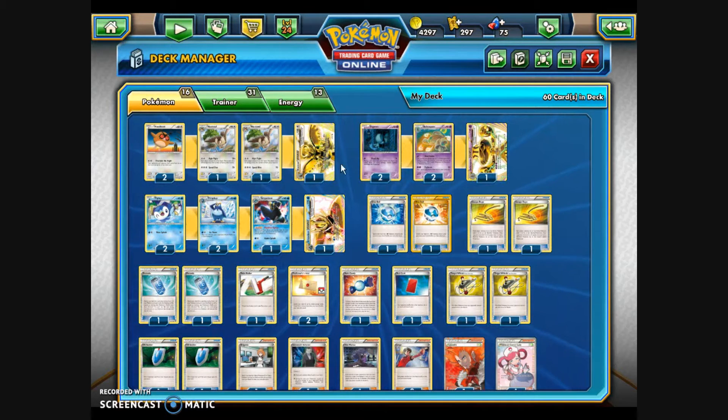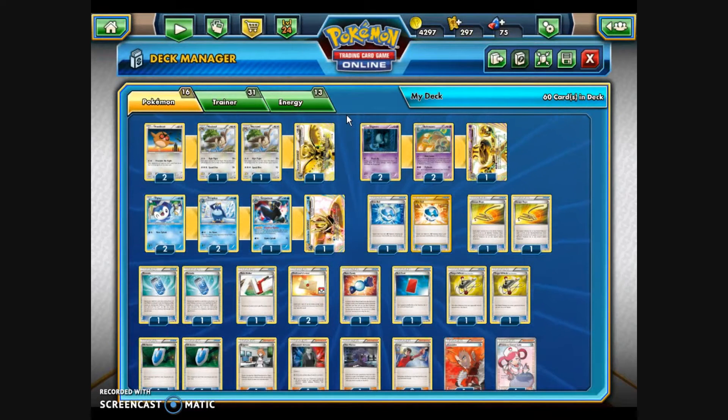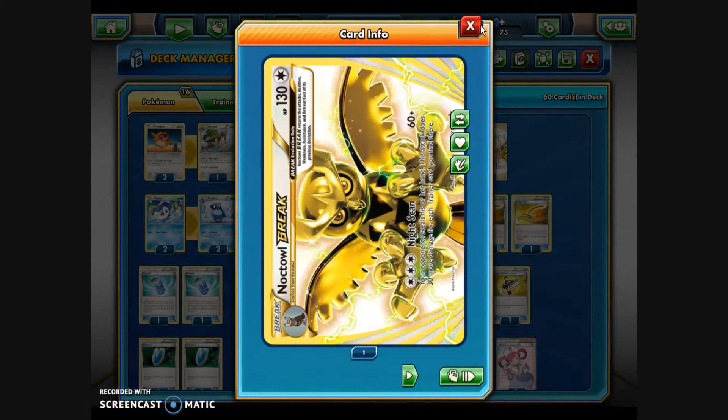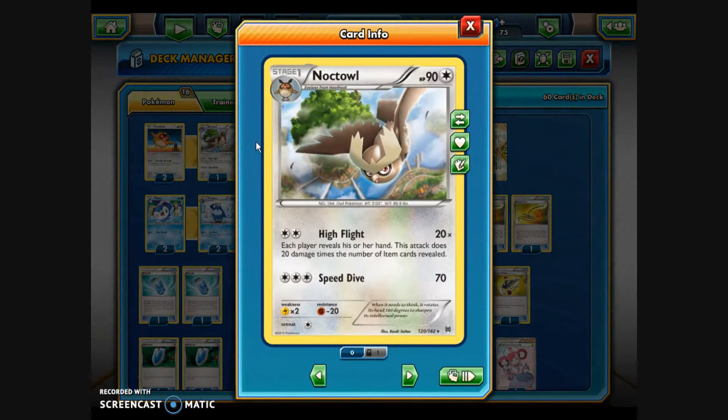Now let's get into the deck. First off, we do have the Noctowl Break. The attack Night Scan for three colorless energy says your opponent reveals his or her hand, and this attack does 30 more damage for each trainer card you find there. A lot of competitive decks use trainer cards, so this Noctowl has a chance to do a lot of damage — 60 base damage, 30 more for each trainer. I've got one of these in the deck, two Noctowl from the Breakthrough expansion, and two Hoothoot.